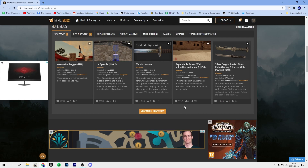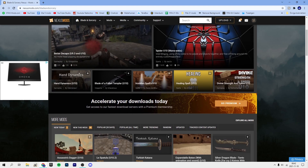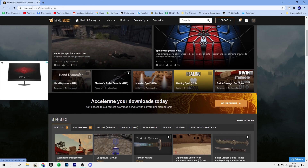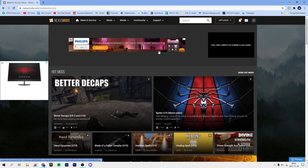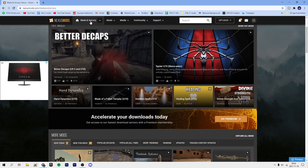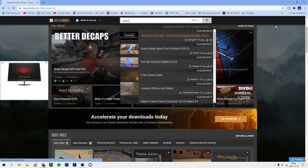You can go and scroll around — go to the link in my description to nexusmods.com/bladeandsorcery and just browse around. If you know what kind of mod you want, go to the search bar and type it in. For an example, let's say you want a lightsaber mod.